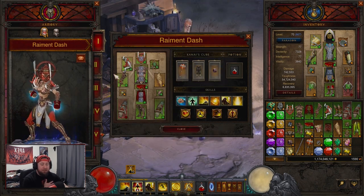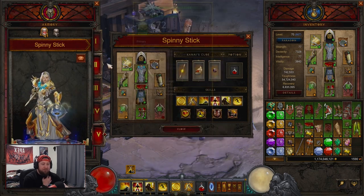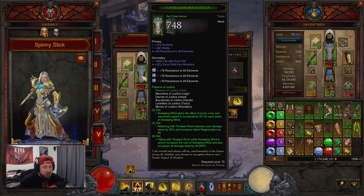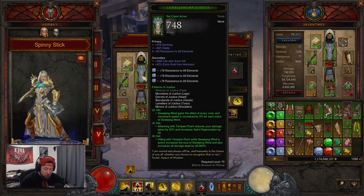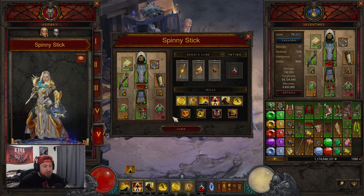I have been looking at a remnant set I've been working on, but it's not looking good. Let me know in the comments if you want a video on it. Today we're looking at the Patterns of Justice set bonus. Nothing really changed in the two or four set piece — it's the six set piece. It was 15,000 damage and now they've increased it to 20,000, which is actually really strong.